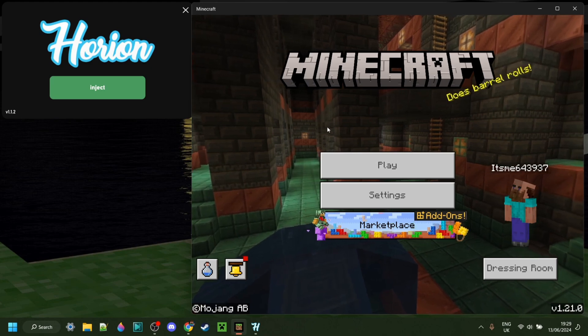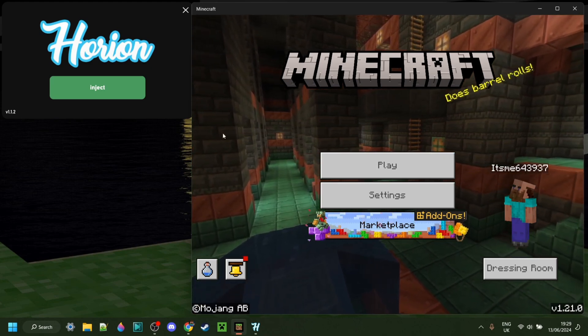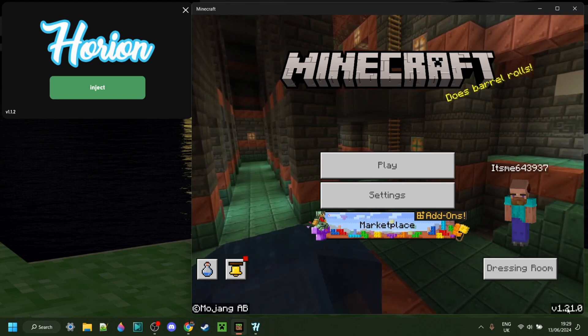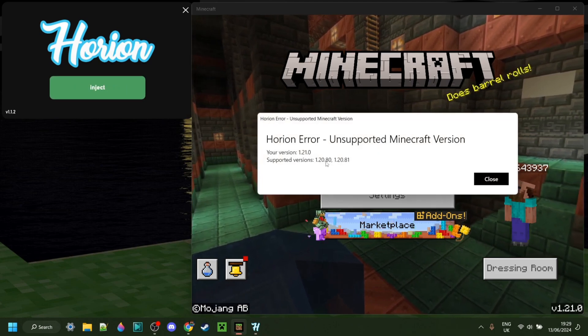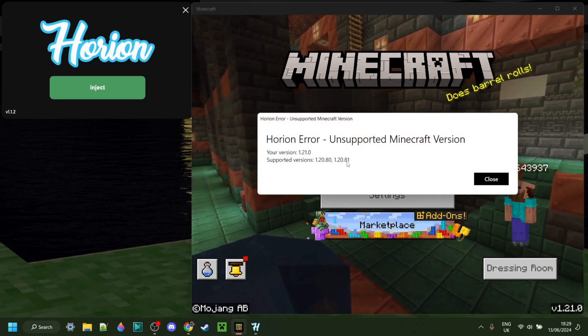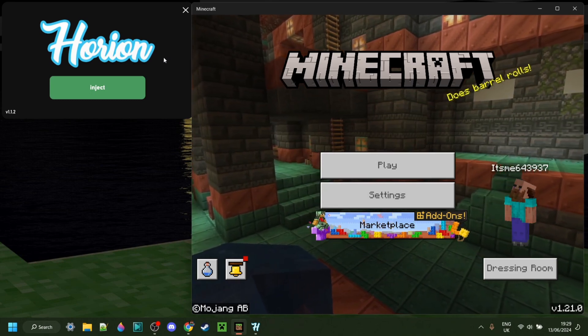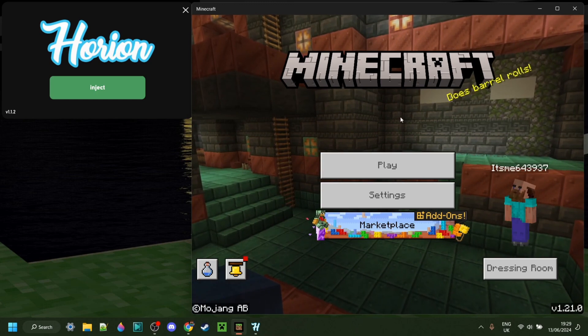If you want to prevent that from happening in the future, you can go into the Microsoft Store or wherever you got Minecraft, and you can turn off automatic updates. What that'll allow you to do is hold off on updating until you've gotten the notification that Orion Client or another client has updated, and then you can go into the Microsoft Store and update it yourself.